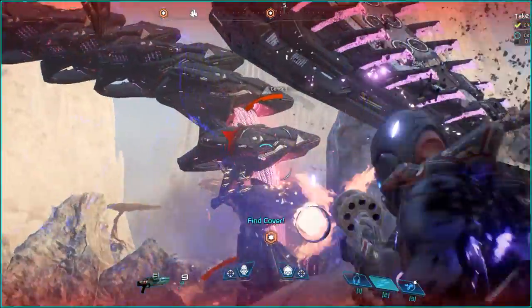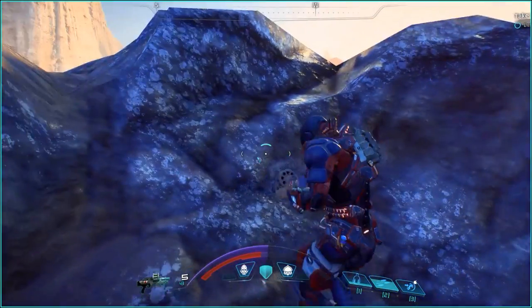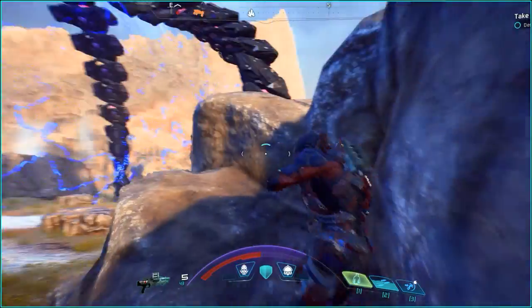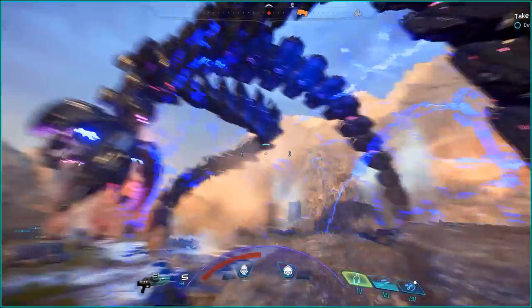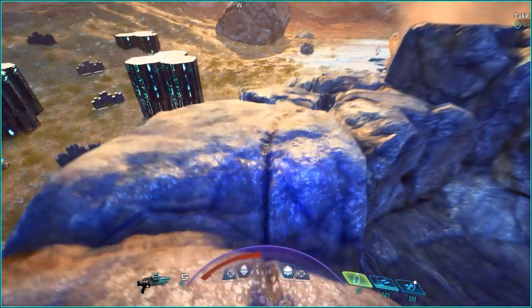Always keep your squadmates focused on either a leg or the face to ensure maximum support fire. I've posted a video of me doing this with the Architect on Kadara — you can find that video either on screen at the end, via link in the description, or via the card in the top right.